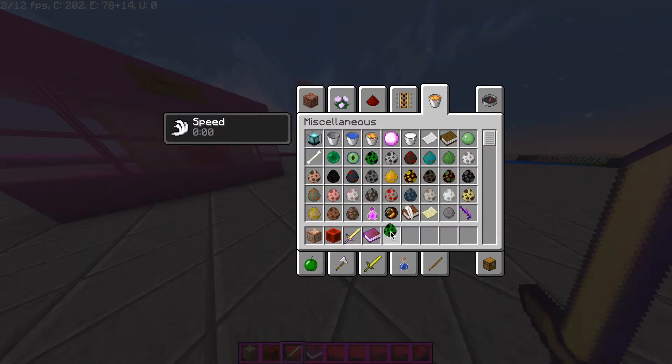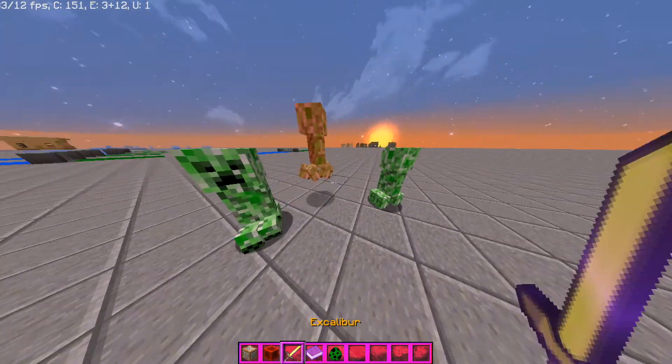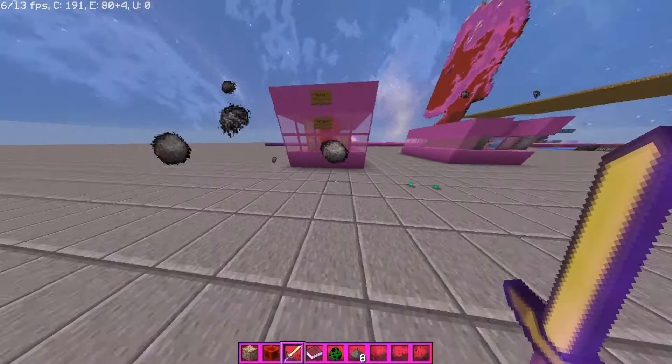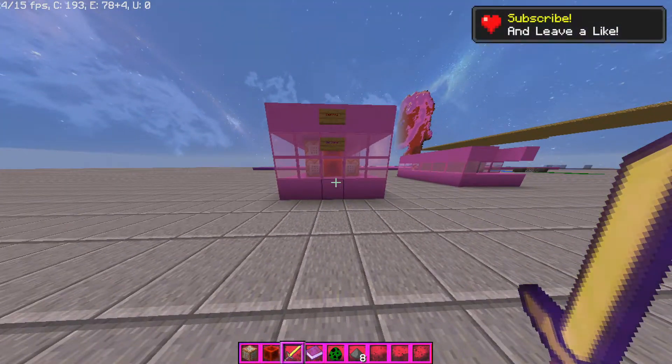It normally two-hits creepers, but in this case it's one-hitting them because it gave me the strength effect. It only gives you the strength for three seconds, but it's a one-in-five chance every time you attack a mob that it will give you strength.